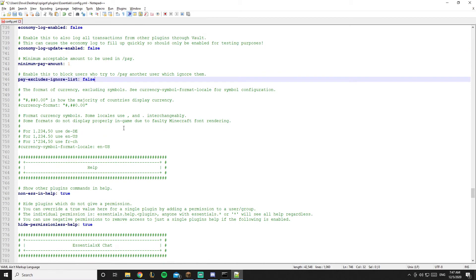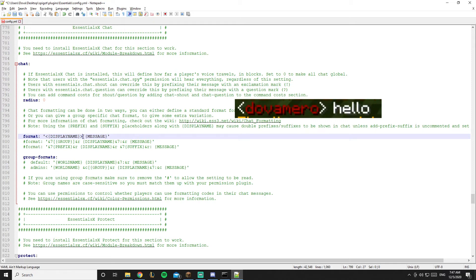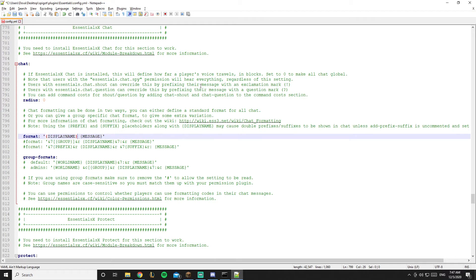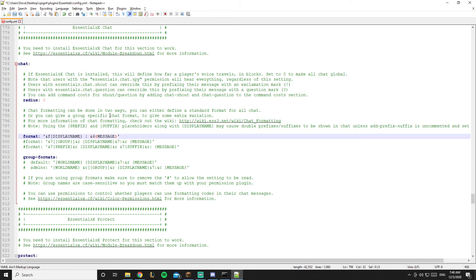Now EssentialsChat — this controls the chat format. The default format with brackets looked really bad in-game, so I'm removing both brackets and adding just a colon after the name. You can add color codes — for example &f for white player names. If you want to change only the message color, add &6 before the message placeholder to make it gold. You can also add prefix and suffix here, but I suggest using LuckPerms instead, which I'll cover in an upcoming video.